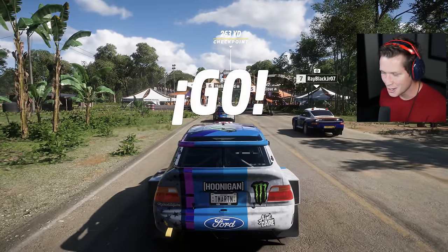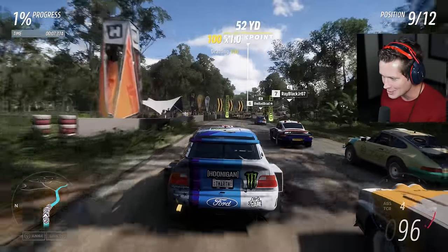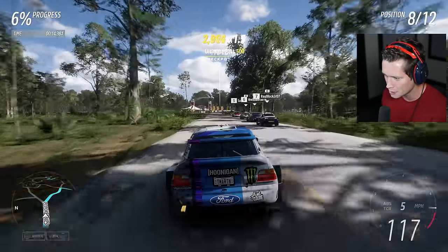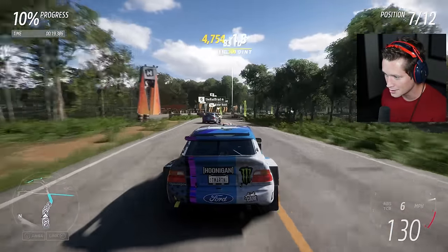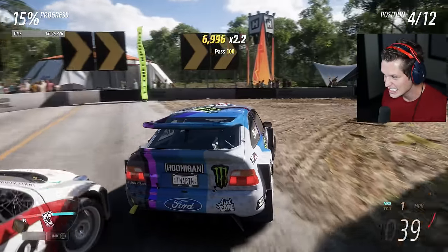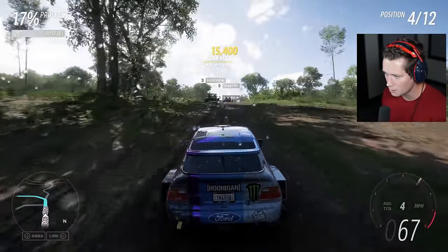We are going to be in our third and final off-road vehicle that's currently in the stable — we're obviously going to have to expand our horizons for off-road vehicles eventually. This is going to be another point-to-point using the Hoonigan Escort — this thing is quick, boy. Oh my goodness, she is fast — maybe a little bit too fast. I love it. Made that corner, that's going to put us in P4 right on the very start.